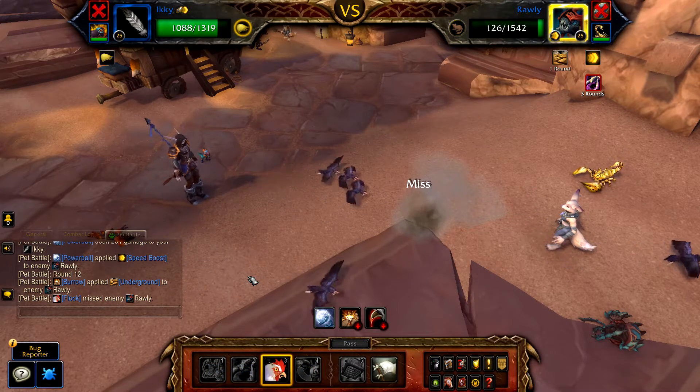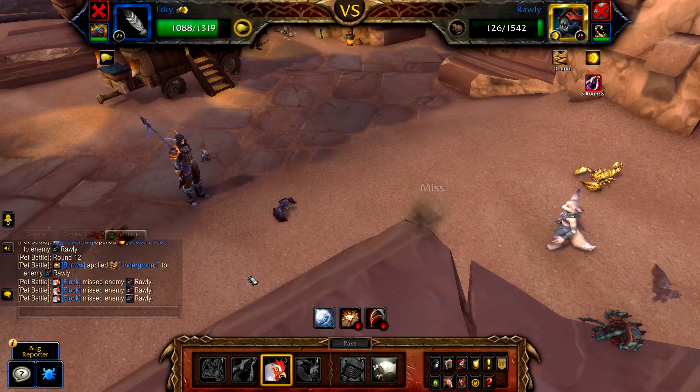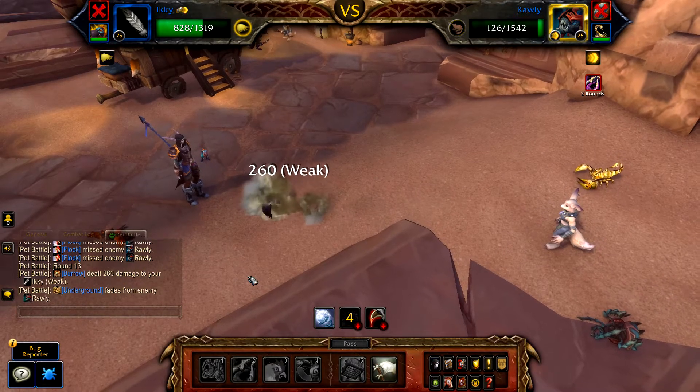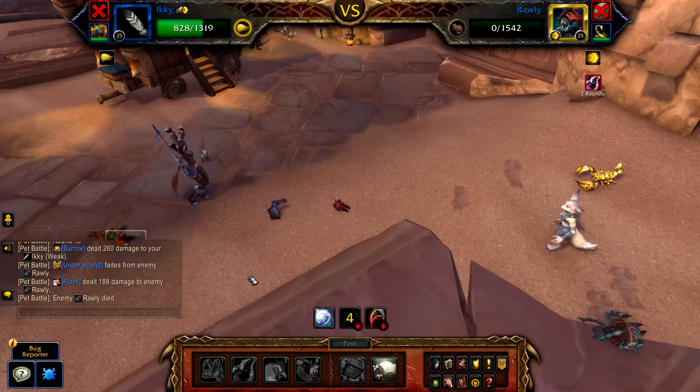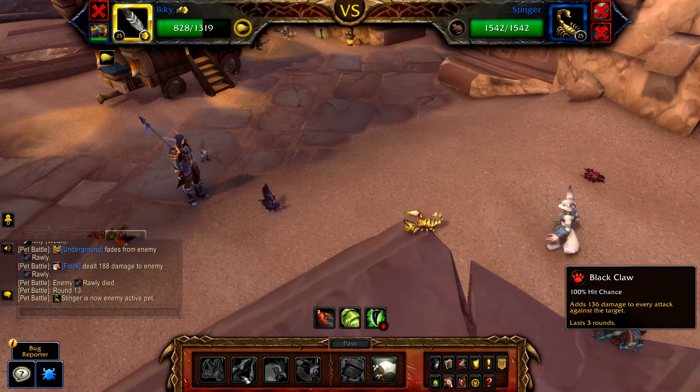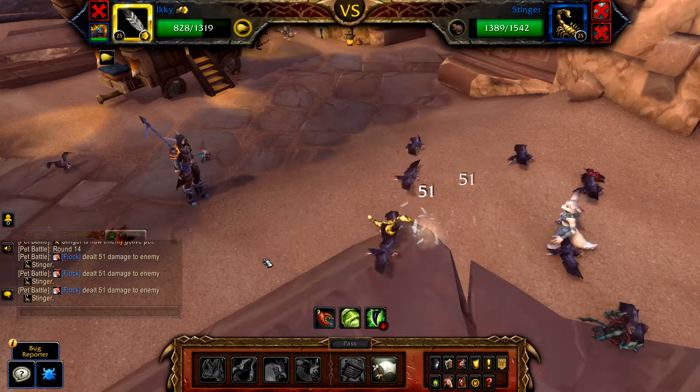This should finish off Rawly and Stinger enters. Wait for any remaining rounds of Flock to finish, and then repeat the Black Claw and Flock combo.